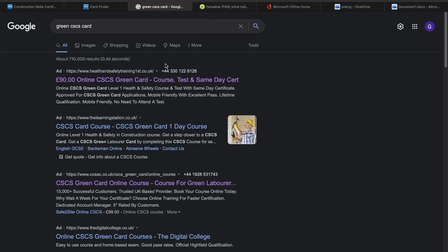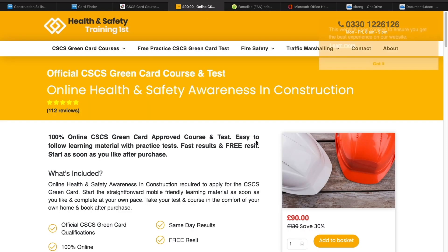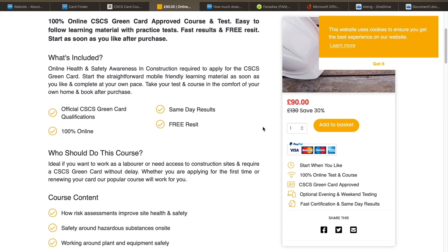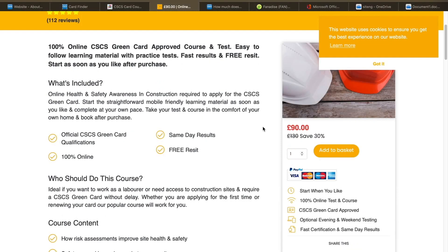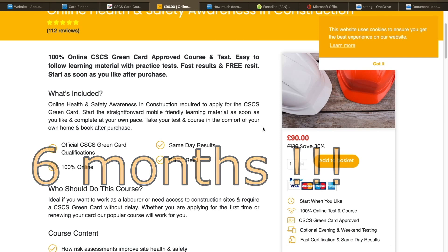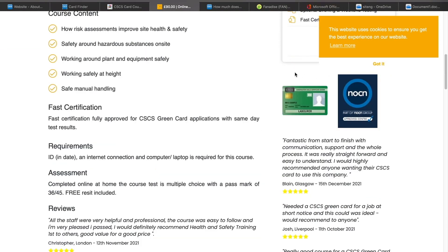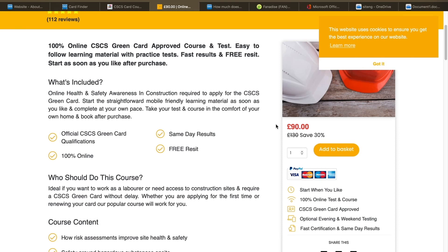If you don't have a qualification and aren't applying for the white card, you can apply straight for the green card, which might actually be better depending on your plans. There's a £90 online one-day course and you'll have your green card after that. Remember, once you pass your exam the card itself costs another £36. So if you get the red card you pay £36, then after six months another £22 for the exam and another £36 for the green one. It might actually be better to go for the labourer card straight away as it lasts longer — you may spend a few more pounds at the start but it can pay off.